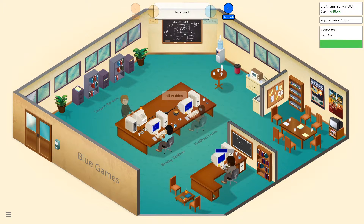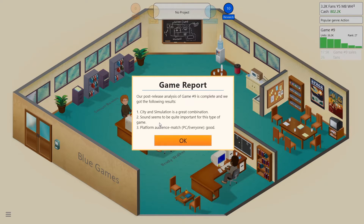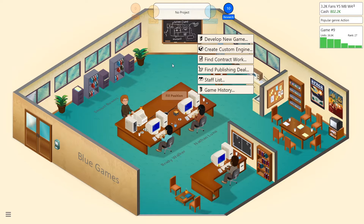Let's generate the game report. Game Number Nine ranked 15 — not as good as The Last House. Game report shows that city and simulation is a great combination, and sounds seem to be quite important for this type of game. PC is good for everyone.